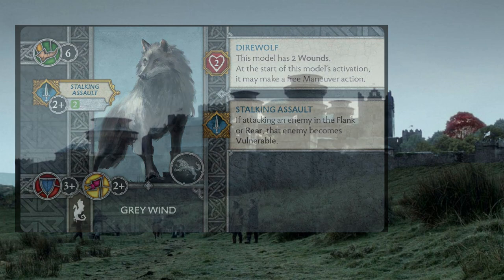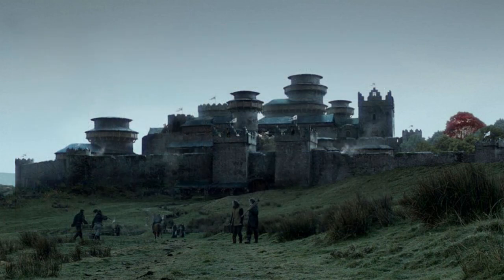That only leaves us 7 points for NCUs. Your first choice is which 3-point NCU you want. I don't think Arya is the greatest fit here — she'd give some versatility on the maneuver, but she can only target infantry and won't work with the Tully Cavaliers. The NCU I'm grabbing at the 3-point level is definitely Sansa.